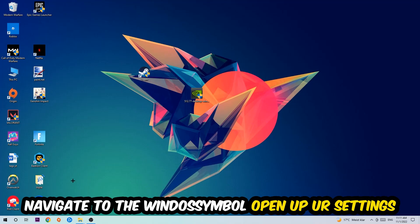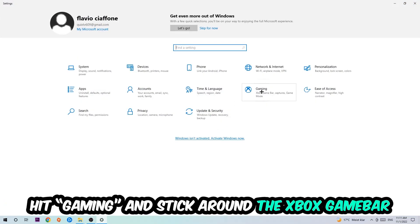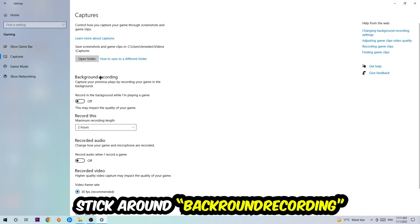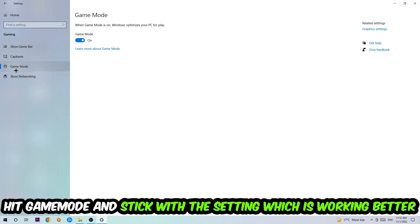Afterwards, navigate to the bottom left corner, click the Windows symbol, open up Settings, and hit Gaming. Stick around the Xbox Game Bar and turn this off, because the Xbox Game Bar doesn't come with any benefit and just impacts your performance. Then hit Captures, go to 'Record in the background while I'm playing a game,' and turn this off as well.